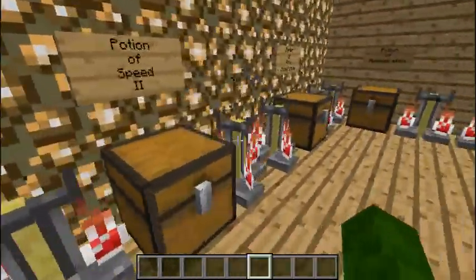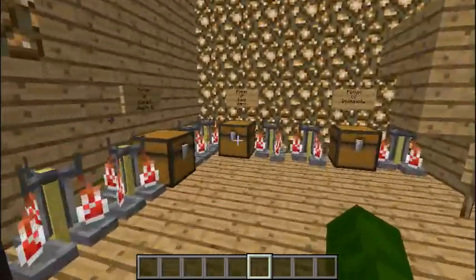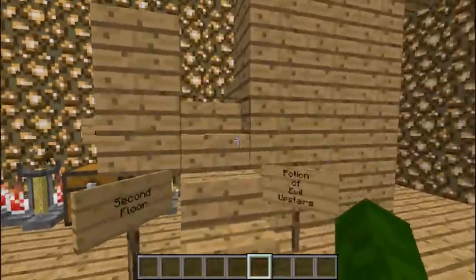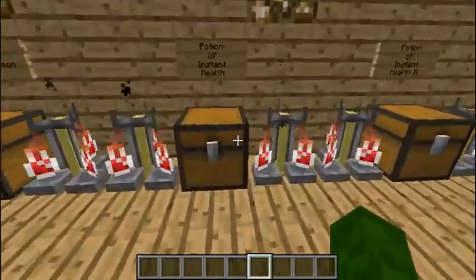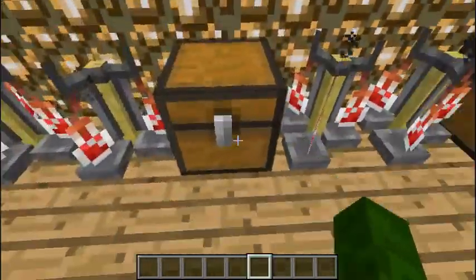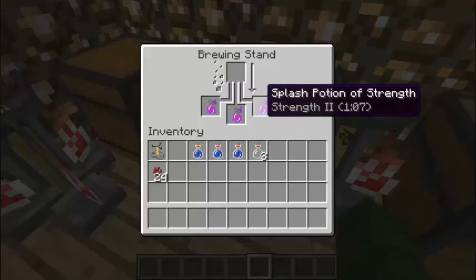Instant Health is just instant — it doesn't keep regenerating you. That's why there's a separate Potion of Regeneration. And Instant Damage you cannot do that with either. Those are the only two that can't use redstone. And as you guys see, splash potion of a minute and 7 seconds.